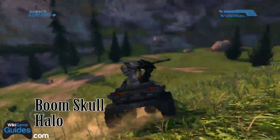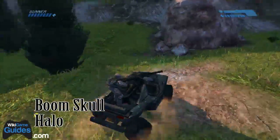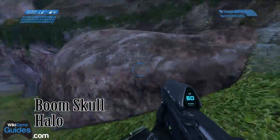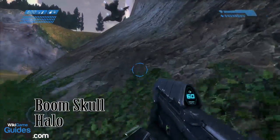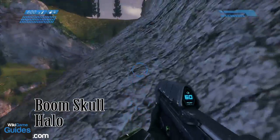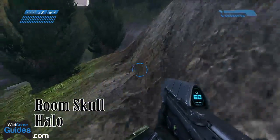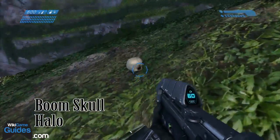The Mythic Skull is on the level Halo, which is the second mission. What you're going to want to do is take the Warthog and drive it over to the right side. This is right before you enter the four-runner tunnels — the first tunnels that you drive into, basically right after you get the Warthog. Keep walking on the left side of this cliff right here, and at the very end will be the skull. You can see it right here, so just go ahead and pick that up.